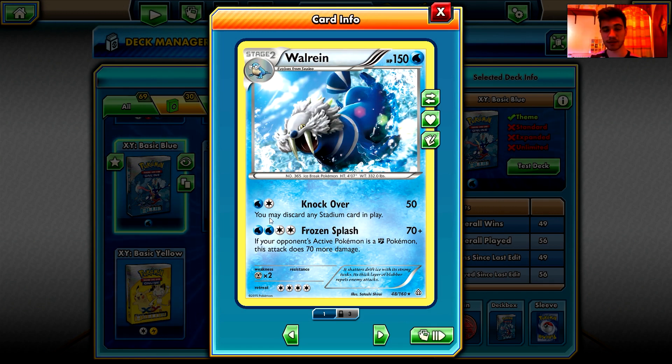Walrein has 150 HP — that's a lot. For 50 damage with two energy, you may discard any stadium card in play, but you choose whether to discard it, so if you have Rough Seas you don't have to discard it. Frozen Splash with four energy does 70 damage, plus if your opponent's active Pokemon is a fighting type this attack does 70 more — so that's 140 damage. That's a very good answer to the Dark Hammer deck and the Pangoro deck, making Walrein a very strong counter.